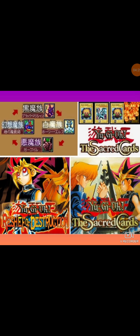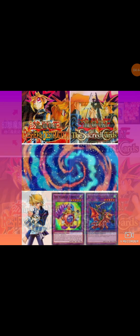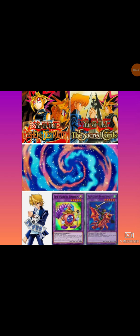In both Yu-Gi-Oh Sacred Cards and Reshef of Destruction, they have their elemental disadvantages — especially the four in particular: Light, Fiend, Dream, and Shadow. Come on, think about it. Even when it comes to fusions.